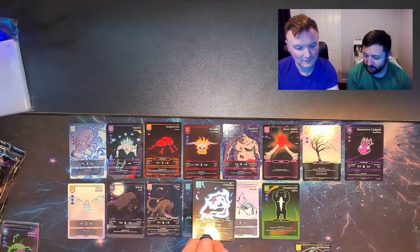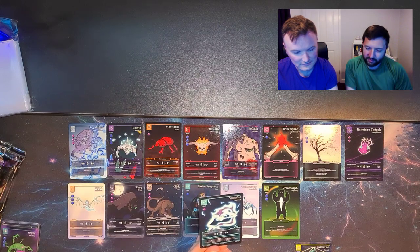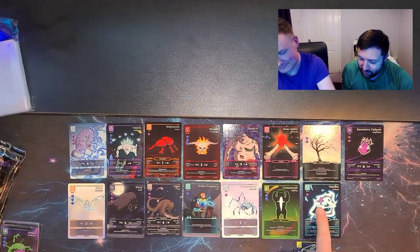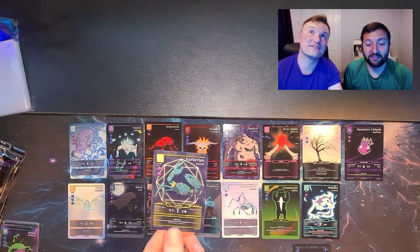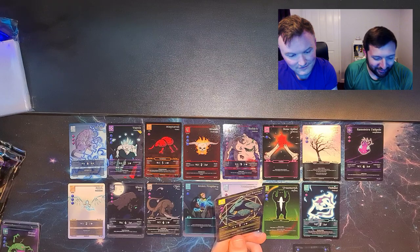A Visitant — very nice. Little ghosty boy, he's shy — just wants to take stuff from your deck. Oh okay, and a Carcarian!